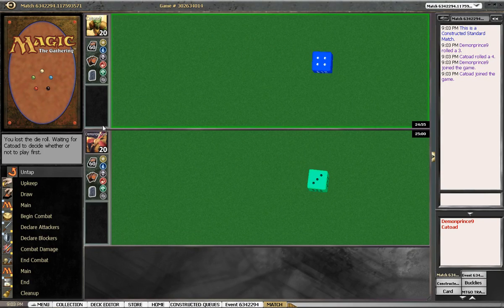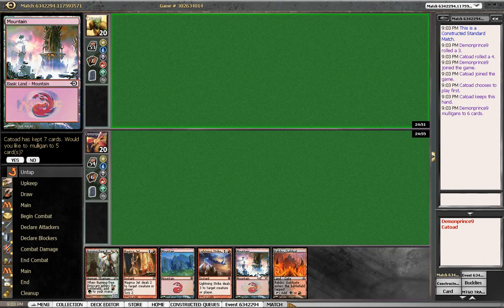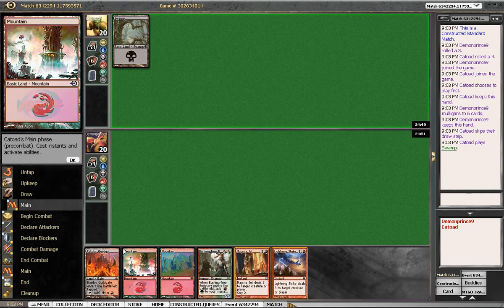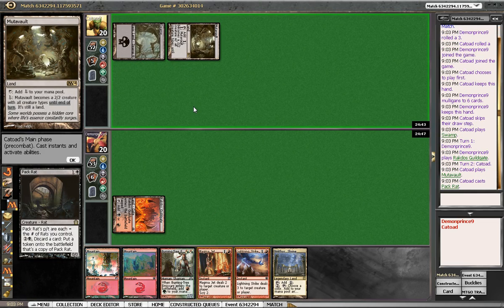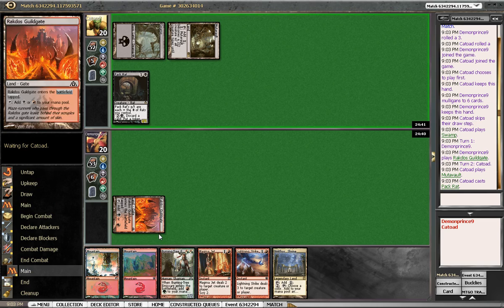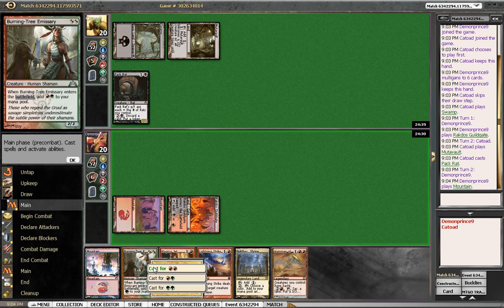Alright, we are back for another round with Red splash Black Devotion, and we cannot keep losing. His swamp opener probably means Black Devotion, but he could easily have another color in there. We're gonna have to make an image at that, so we might as well do it in upkeep — except we can't do it in upkeep because we don't have two lands in play. Burning Tree might be better at that.